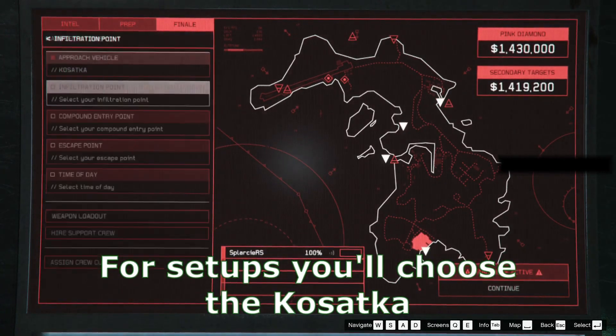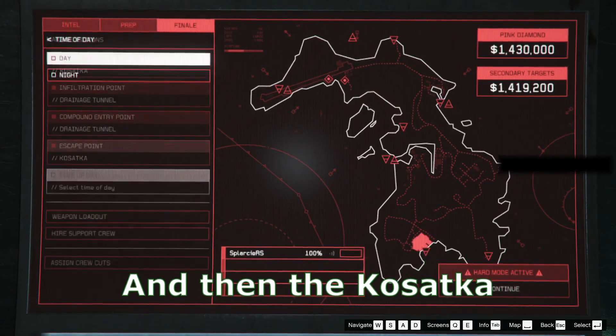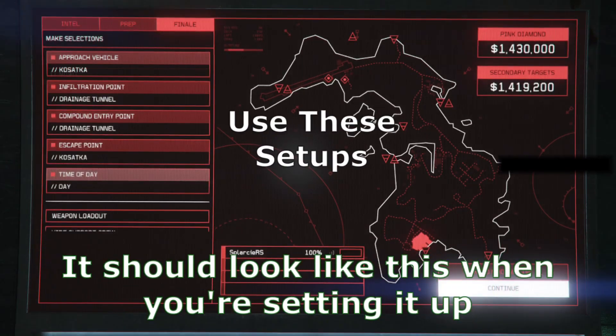For setups, you'll choose the Kassatka, the Drainage Tunnel, the Drainage Tunnel again, and then the Kassatka. It should look like this when you're setting it up.